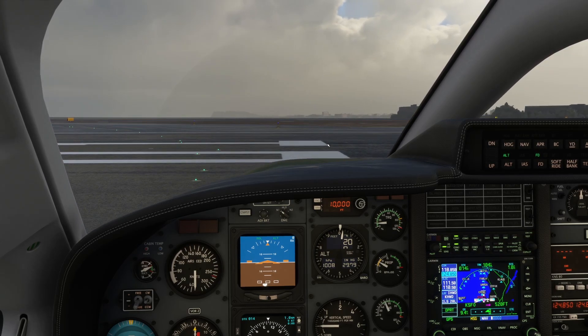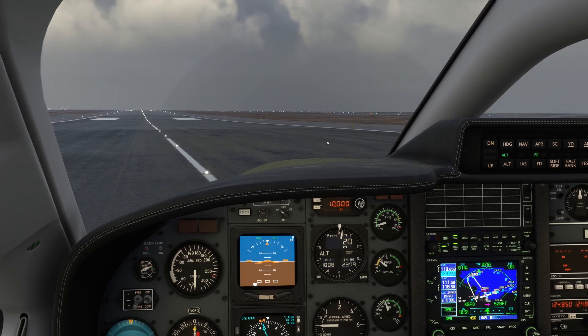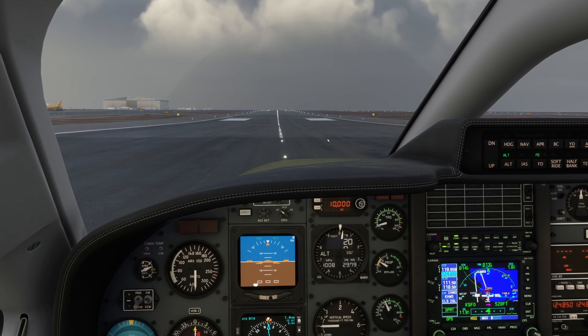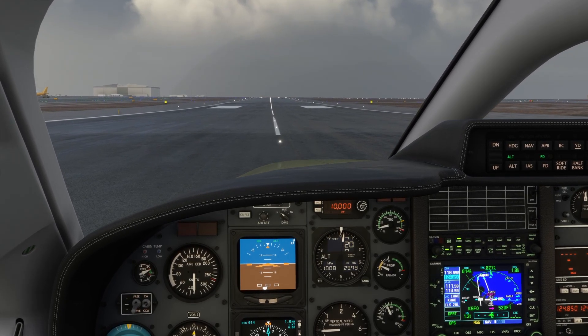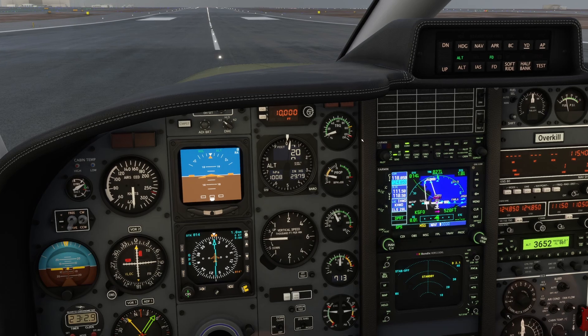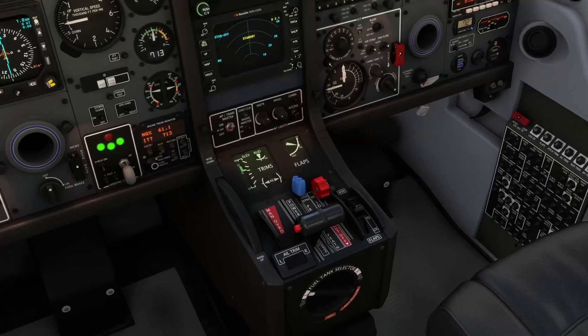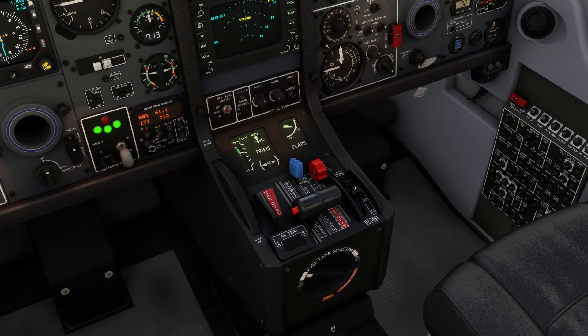The first thing we need to do is determine our takeoff power in the TBM 850. It's actually easy to remember: from sea level up to 8,000 feet field elevation, takeoff power is 100% torque at 2,000 RPMs. We always rotate at 85 knots. Recommended initial climb speed is 130 knots. Recommended climb angle is 7.5 degrees. Now let's talk about why it's called the 850. The TBM 700 had 700 horsepower; the 850 has 850 horsepower, but it is not certified for an 850-horsepower takeoff — hence the torque limiter.